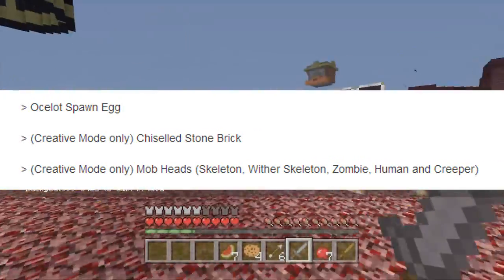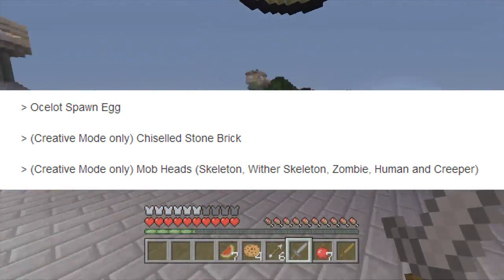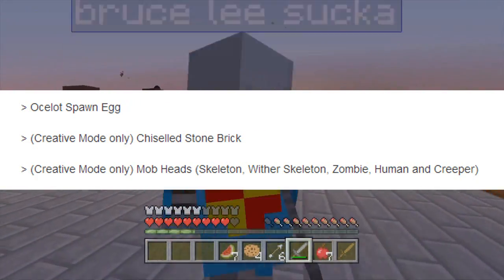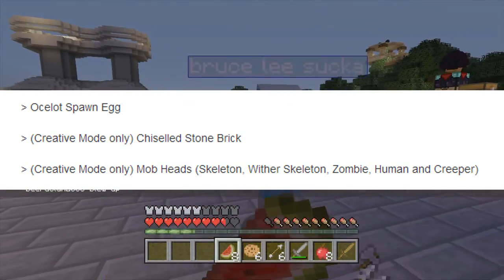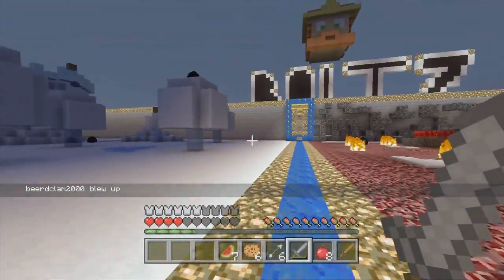Now in TU11, the only way you can get spawn eggs is in creative mode. But look above that section — it says 'ocelot spawn eggs' and there's no 'creative mode only' tag next to it. So that leads me to believe that we might actually get spawn eggs in survival mode.